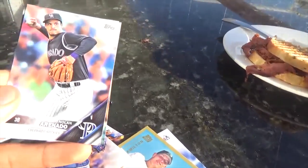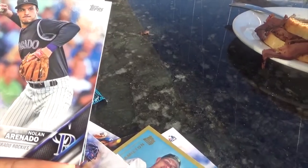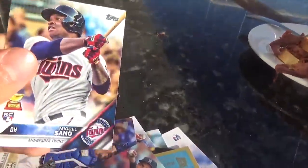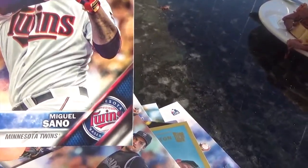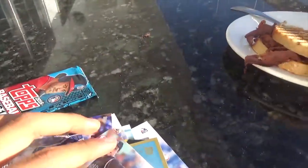Then we got Nolan Arenado, who was an all-star for the Colorado Rockies this season. And then we finish off with another Twins player — Miguel Sano — and it's a rookie card with a special Topps All-Star Rookie. That's nice. Again, no number.